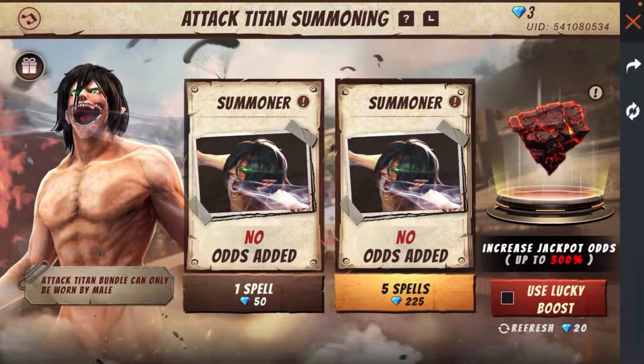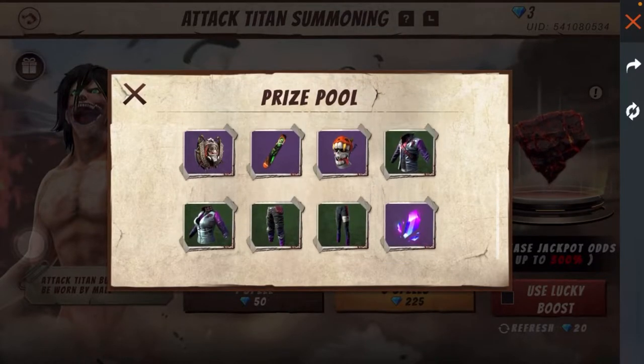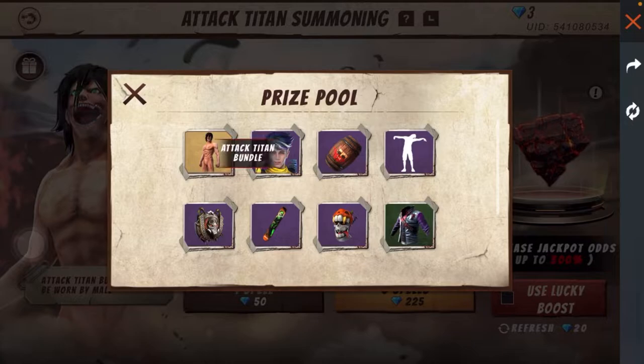Let's check the new server. We have a new diamond — he is going to put 2-3 diamonds. There are lucky boosts so we can get a chance in the prize pool.